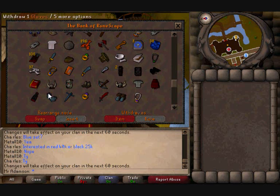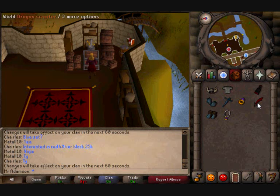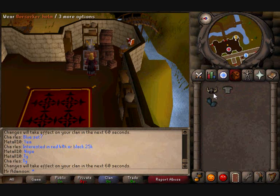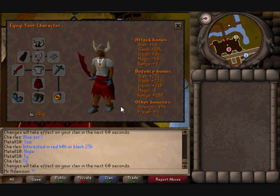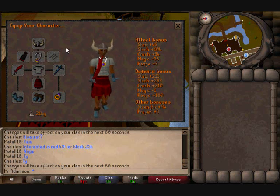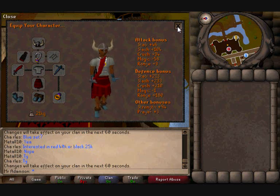My black d'hide which I achieved today because I did get 70 range today. Rune scimitar, half key, archer helm. And here's my fighting gear basically: berserker helm, fighter torso, dragon skirt, obsidian cape, rune gloves, rune defender, ring of wealth, scimitar, rune boots, and a glory — as I am poor and I can't afford a fury. This is my setup when I go fighting monsters. Unless I'm doing slayer I will put the black mask on. It's not bad strength bonuses and the slash is very nice — hits pretty high.